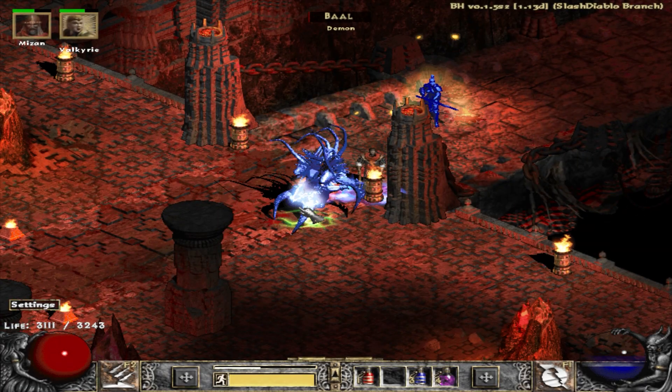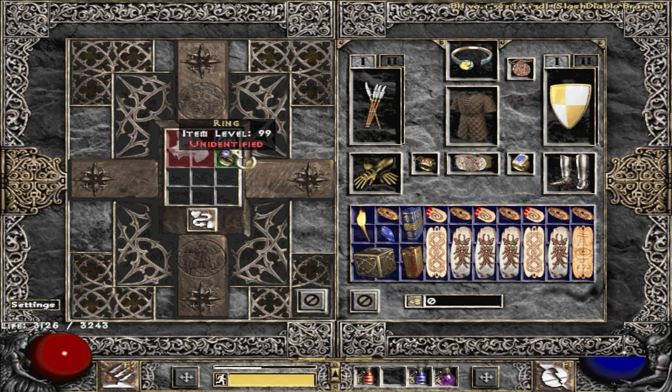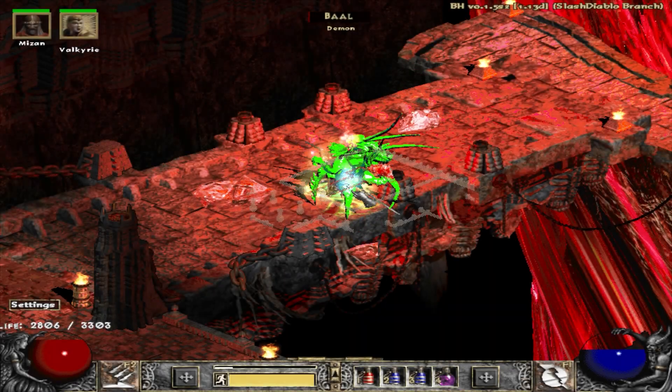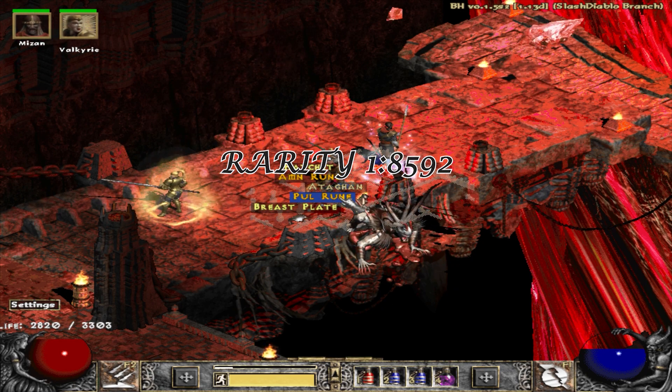A drop by Baal and this time it is a unique ring — it is Raven Frost. The next item I want to show you is a rune: it is a Pul rune, dropped by Baal.